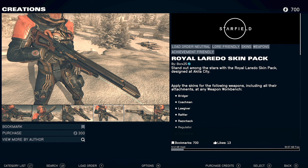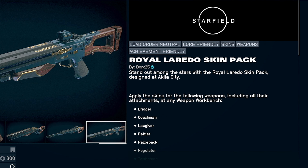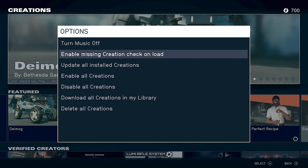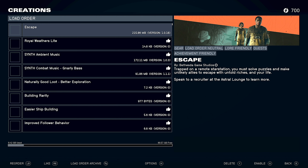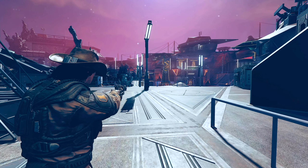If you see a paid creation like this in the store, you will now see a tag saying if it is achievement friendly. This tag existed before, but the only place you'd see it was on those Bethesda creations. So normally if I wanted to play on my original save without any mods that disable achievements, I would just disable all creations and then go back into my list and enable the ones that were achievement friendly. When I load up my original save, I'm good to go.